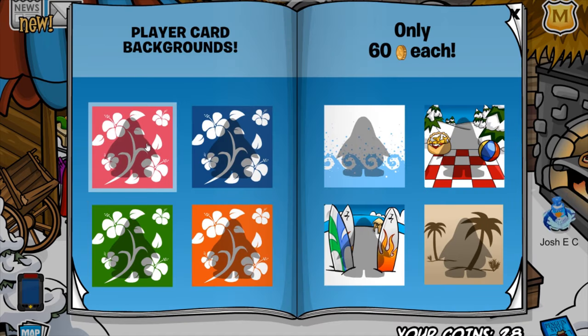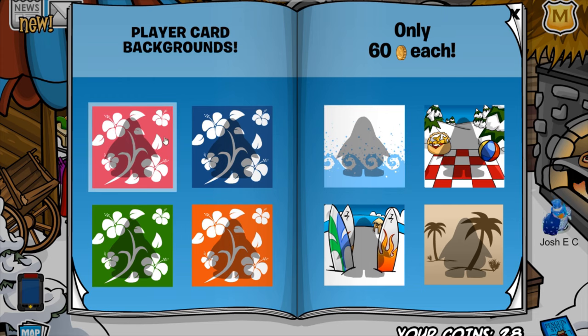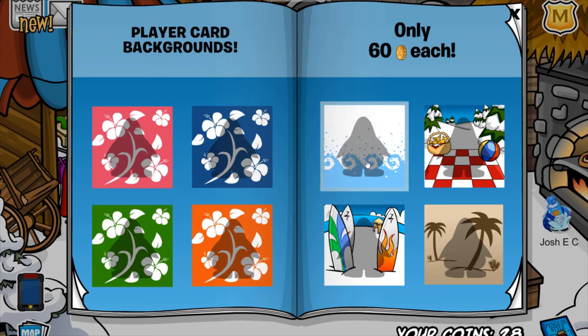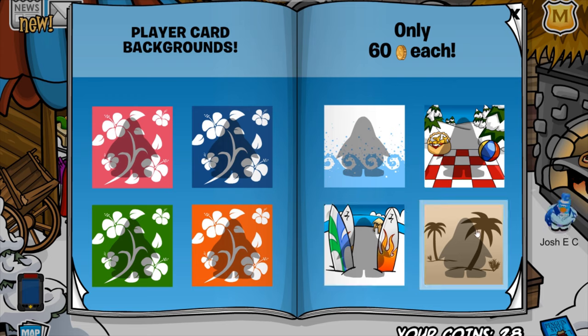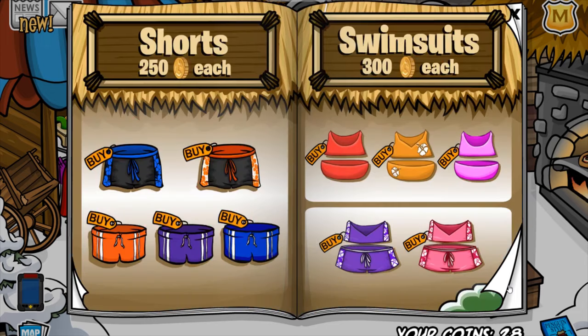Here are the new backgrounds. As you can see, these are all surfer water themed, so we've got pink, blue, orange, and green, and some waves, a beach towel picnic, a surfer dude, and a palm tree background. Looking very cool — these are all for 60 coins each. But now, onto the actual cheats.